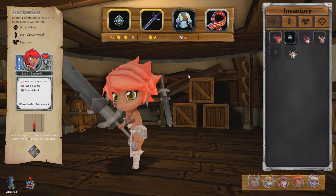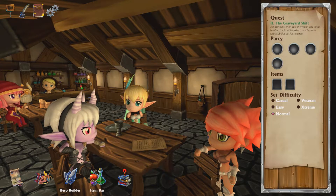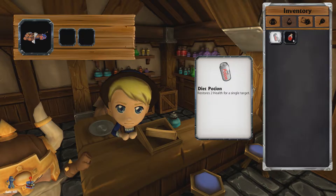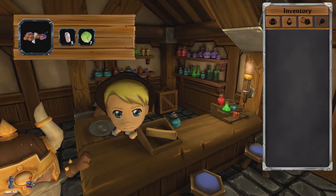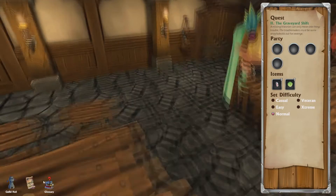That should be our Archivian sorted. Let's find out what the item bar is — it's a shame we don't have a bigger bag. I'm going to take the Cokes because they're already useful, but I'm going to take the lettuce for faster movement. Okay, let's go back to the guild hall and select the heroes now.